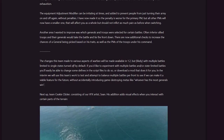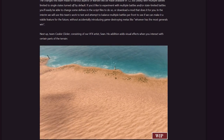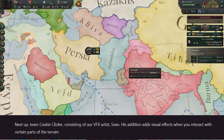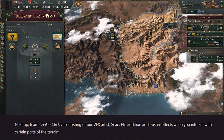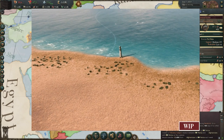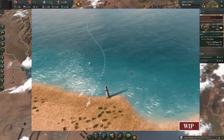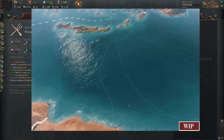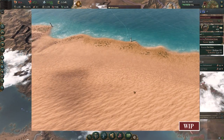That is the synopsis of the changes coming to war in Victoria 3's patch 1.2. However, there are more experimental features they've been playing around with that stretch across a variety of features inside Victoria 3. First up is Team Cookie Clicker, consisting of a visual effects artist. Their addition adds visual effects when you interact with certain parts of the terrain - you can see it in the gif: clicking on sand makes little clouds, the ocean splashes about. Trivial? Yes. But improving the interactivity of the map is something they're interested in exploring further, and they'll use this as a prototype for further exploration. Nice to see it could springboard into more exciting features down the line.